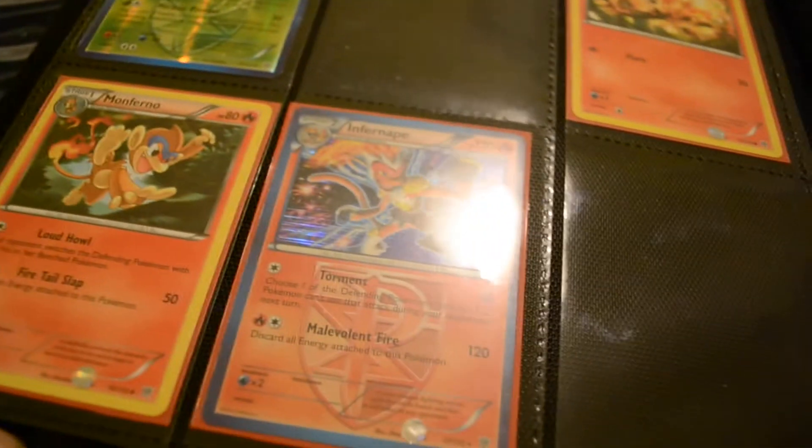I got the Torterra, Vespiquen, Charon — I have most of this set. Not very many EXes; traded a lot of them away. Moongus — I have the Infernape, I have two Infernapes.